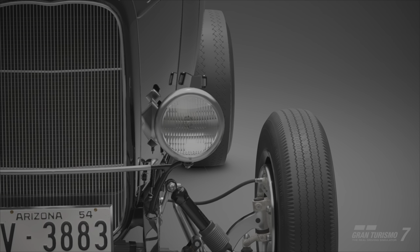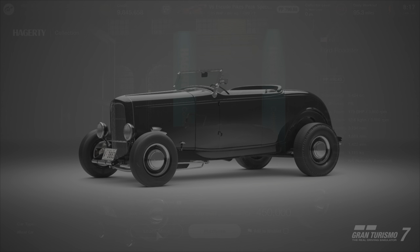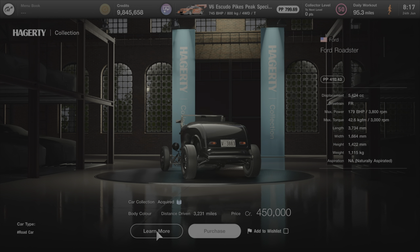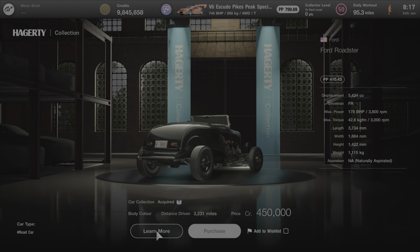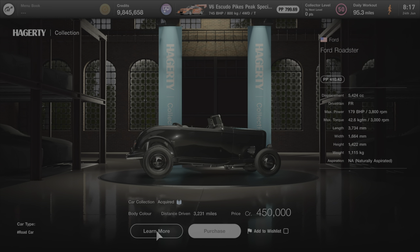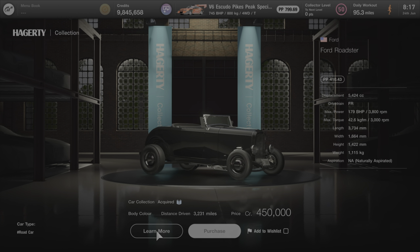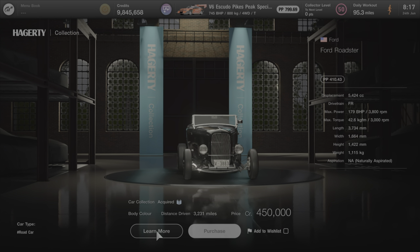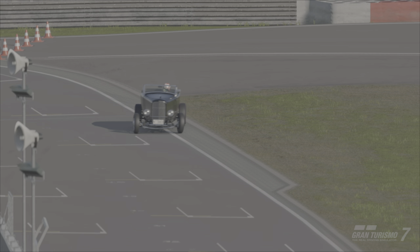Awesome looking car — I really love these old school cars and it's great to see one that I feel like should have been in Gran Turismo 7 for quite a while. It should have definitely been there at the start at a legendary dealer. The more of these kind of cars the merrier, especially at the price point — 450k for such a cool looking car. From what I can gather you can absolutely tune this into oblivion and it basically becomes the old school hot rod looking dragster it should be.